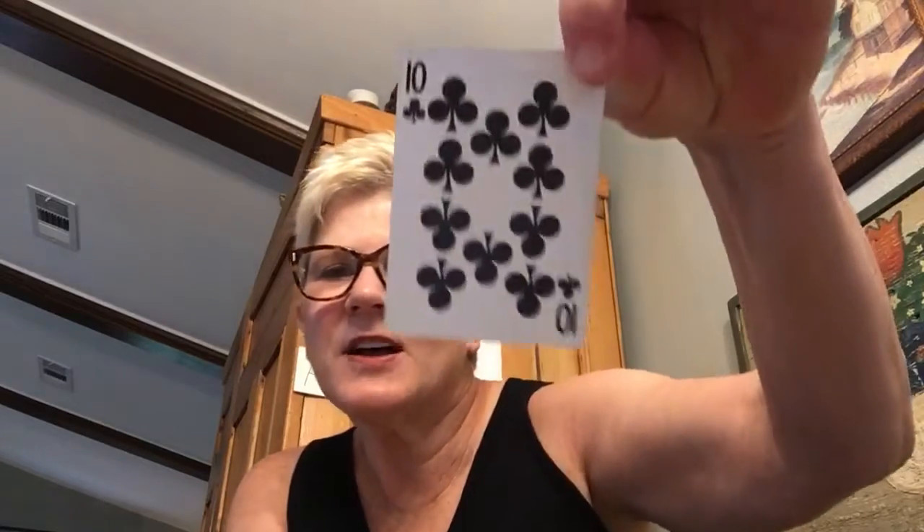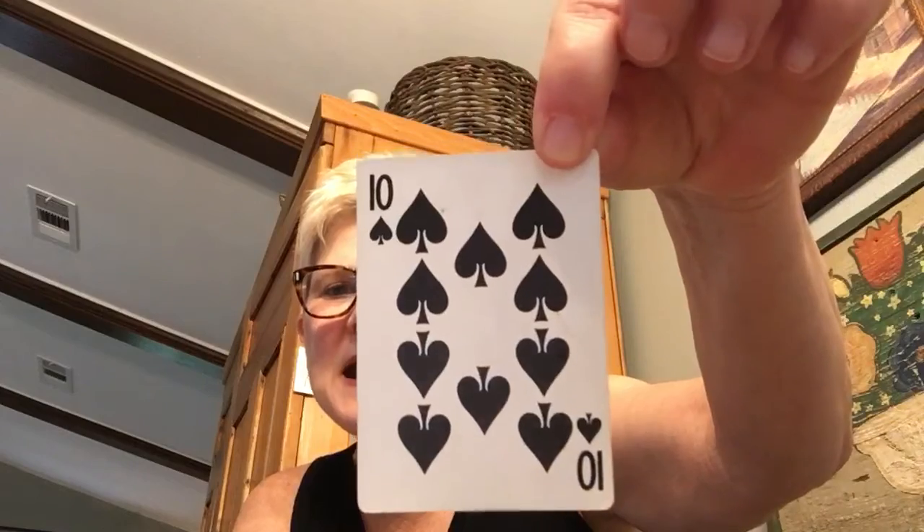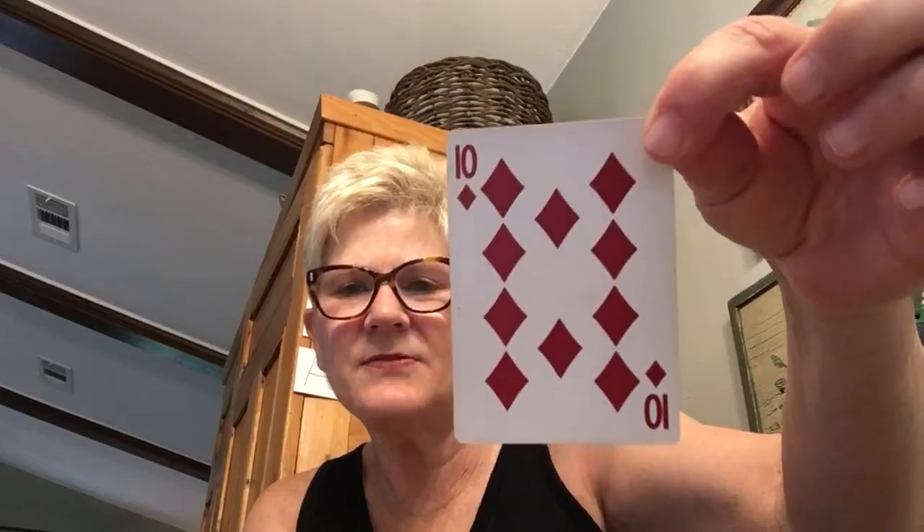I'm gonna start off by showing you what the four suits are. I've got the suit of clubs — this is the ten of clubs, that's what a club looks like, it looks like a little flower. The next one is called a spade, and this is the ten of spades. When you see this shape you know it's called a spade. This shape you should all know — that's right, it's a heart, so this is the ten of hearts. And here is another shape you should know — it's a diamond, and that's called the ten of diamonds.